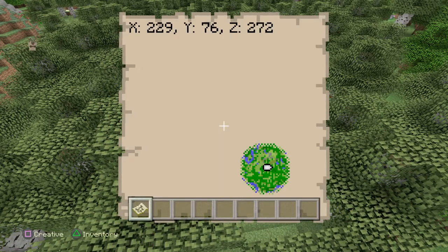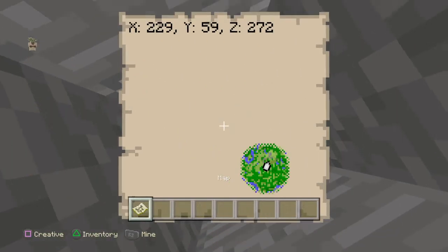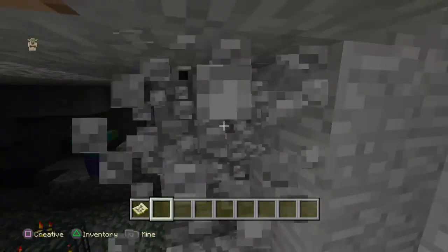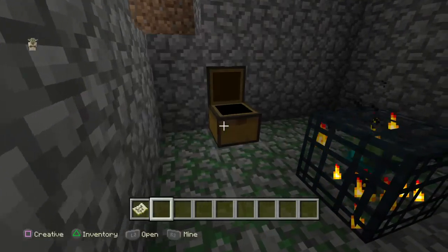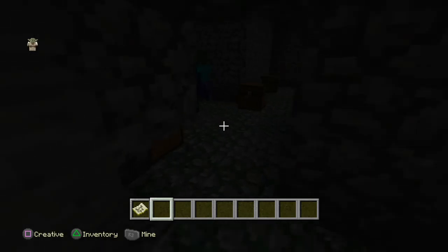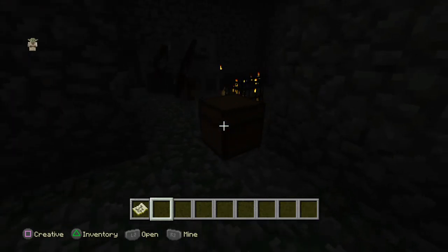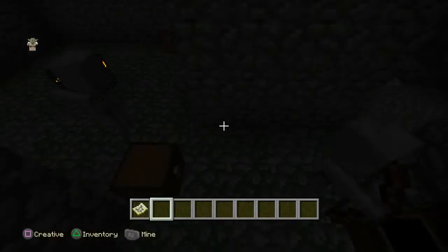Then Y 56. If you go down here, you should find — oh, there's a spawner right there. Right into a zombie spawner. Walk up here, walk down, look through here — skeleton spawner and a zombie spawner right in the same spot. So that's 3 spawners in the same spot, past that spider spawner back there.